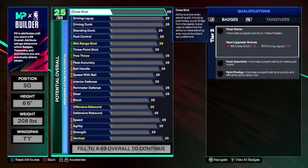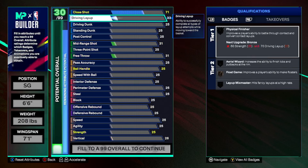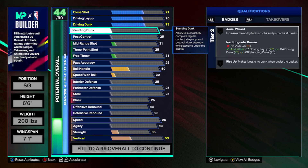Check it out — we're going 71 interior. The goal with this build is defense, but you're gonna be able to get some buckets. That's why we're only going 73 three-ball. You're gonna be standing corner cutting, catching those mismatches.